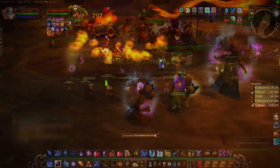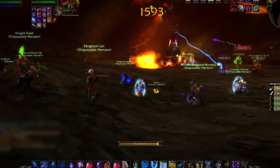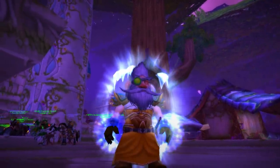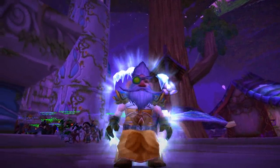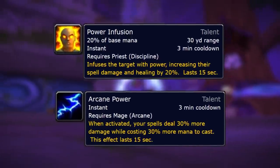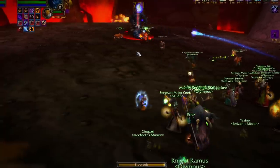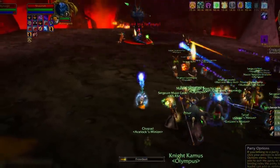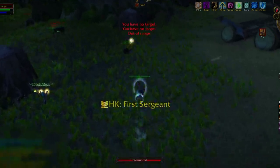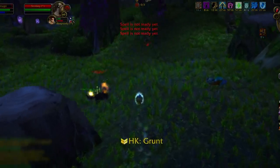Especially considering that a lot of bosses in Molten Core probably take less than a minute to complete, this is a massive increase to your DPS. Think about the synergy with other powerful spells — using the Mind Quickening Gem in combination with Power Infusion from a priest and Arcane Power, you would literally do twice the DPS of the number 2 guy on the damage meters. Not only for PvE but also PvP, think about the burst damage potential and fast polymorphs. It's an absolutely must-have if you're a mage.